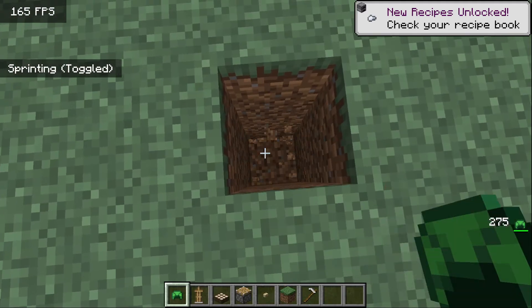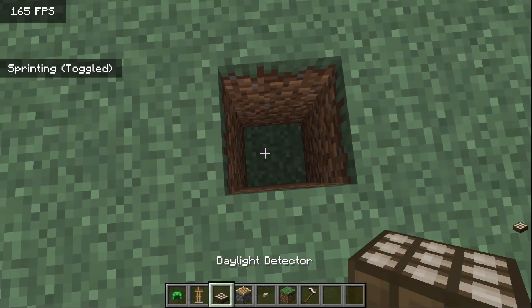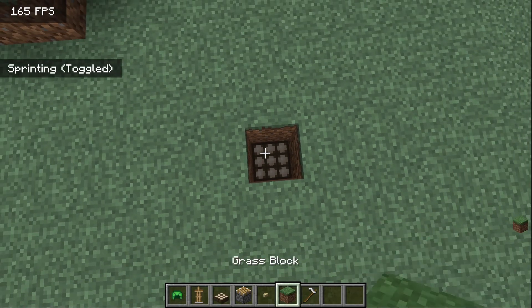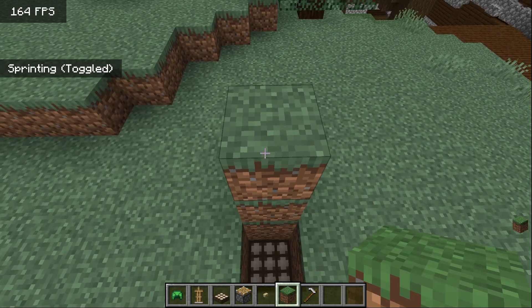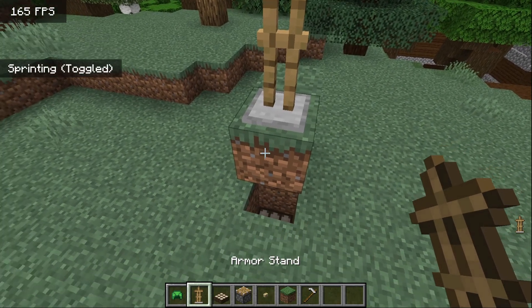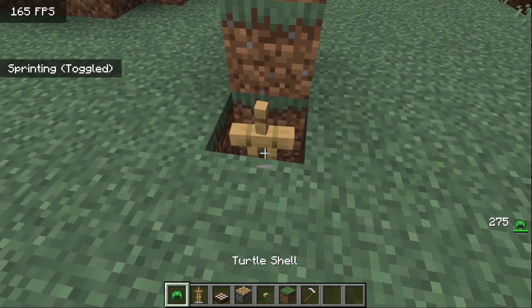First, you make a 2-block deep hole. Place the daylight detector. And then, place the armor stand on top.